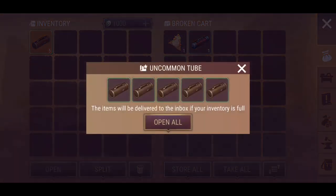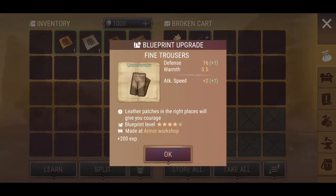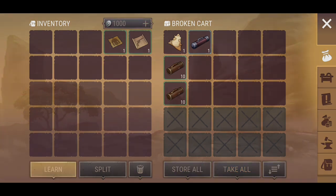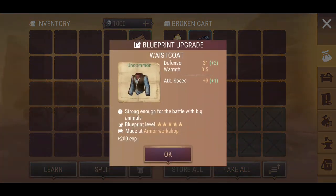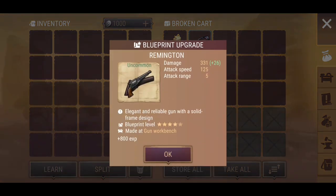We've got 25 uncommon tubes here — let's open these up. Fine Trousers — a lot of armor upgrades here. Ranger Coat, a bump up. The Waistcoat again — now plus three, interesting. Remington upgrade — cool. I actually don't mind the Remington, it's a good little gun and it only requires iron parts. Especially if you want to use a weapon like this and don't want to spend resources on steel.